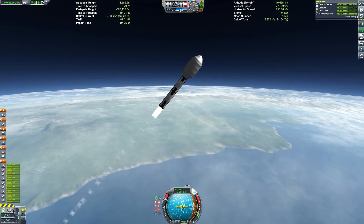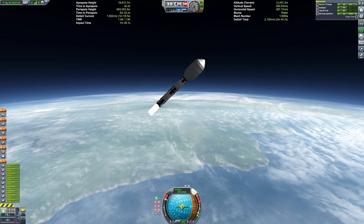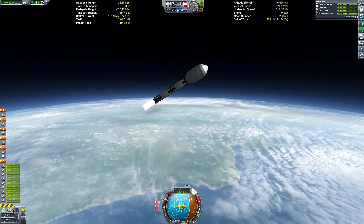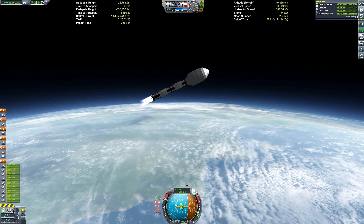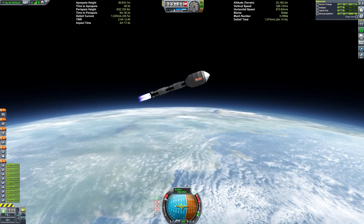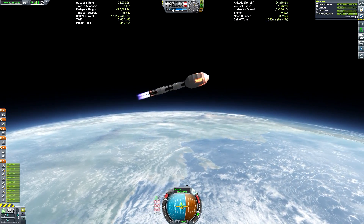The mission will consist of four launches into LKO delivering payloads which will result in the full construction of the base in LKO. The whole thing will then fly itself to the Mun as one big monolithic structure and proceed to land itself. I'm doing it this way because the overwhelming vote on the live stream was to see this done in multiple launches rather than one.